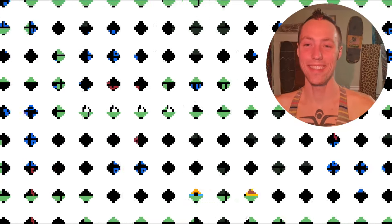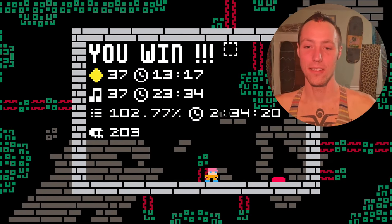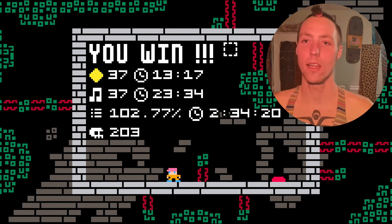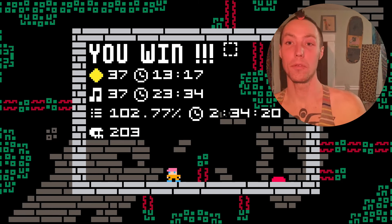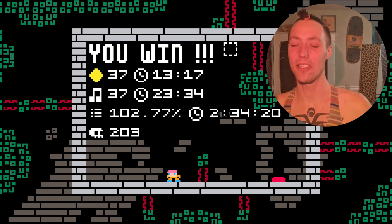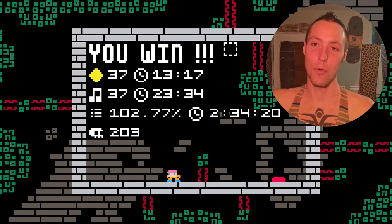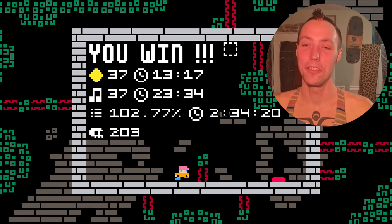When you win the game, you'll see your time and gem count — 37 gems after 13 minutes and 17 seconds cumulative time. I have 102% completion because 100% involves 36 gems and 36 notes. This final stage has a hidden gem, a hidden portal to exit through, and a hidden note to collect — I'll let you find that out.